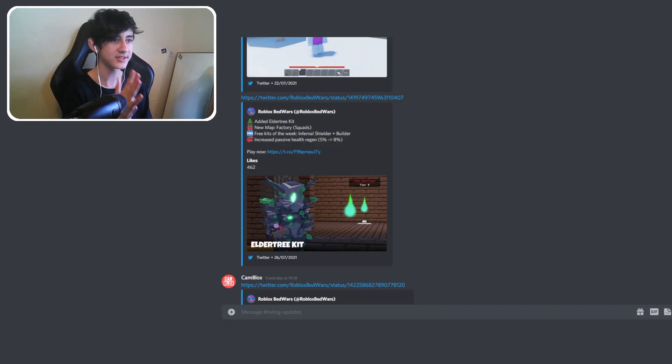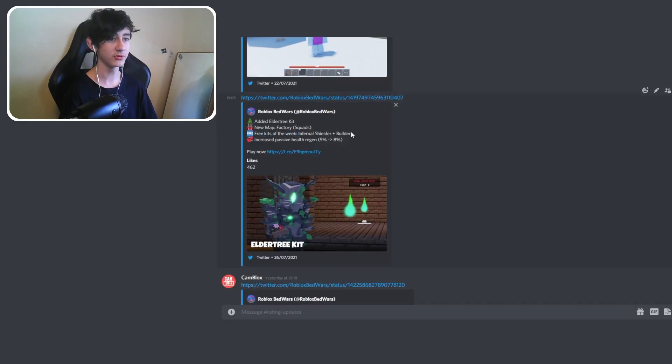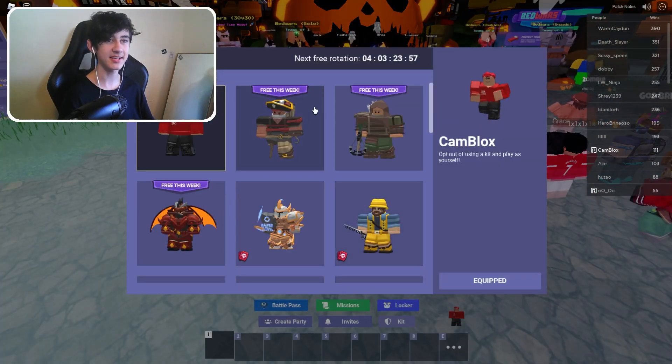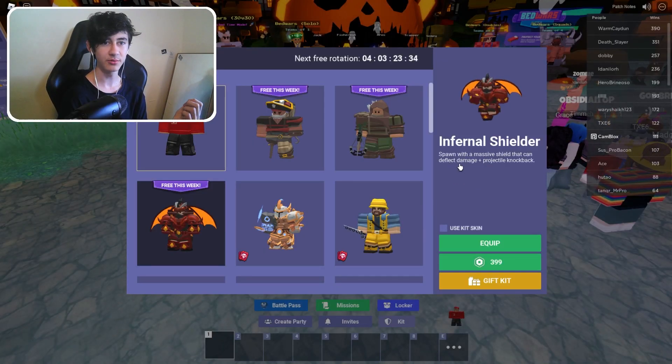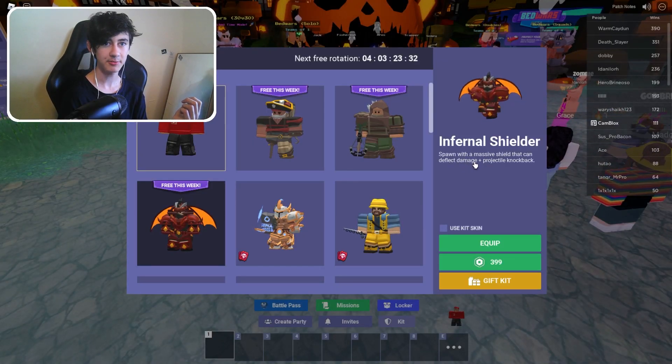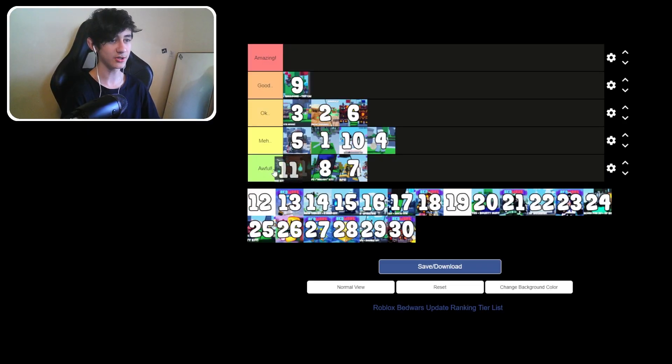Update 11 has the new Eldertree kit — the first kit I ever bought, purchased when that update came out for a video. New map in squads called Factory, and three kits of the week: Infernal, Shielder, and Builder. The Infernal Shielder is born with a massive shield that can deflect damage. Pretty useless compared to others. Goes at the top of awful.